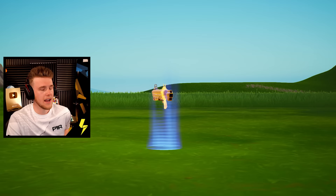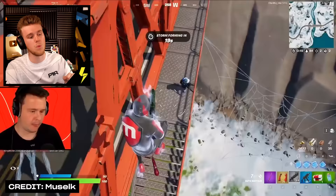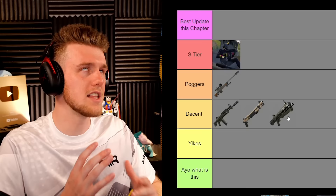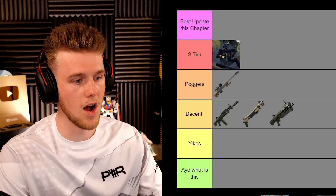Next up we have the Auto Shotgun — the Tac Shotgun's cousin. It was AO at the start of the season, but towards the end you could reload two at once and it became pretty decent. Some people actually preferred it over the Striker. I'll put it into Decent, but really with the Striker and the Auto they were kind of just reinventing the pump and tack to decent success — I wouldn't say they nailed it.